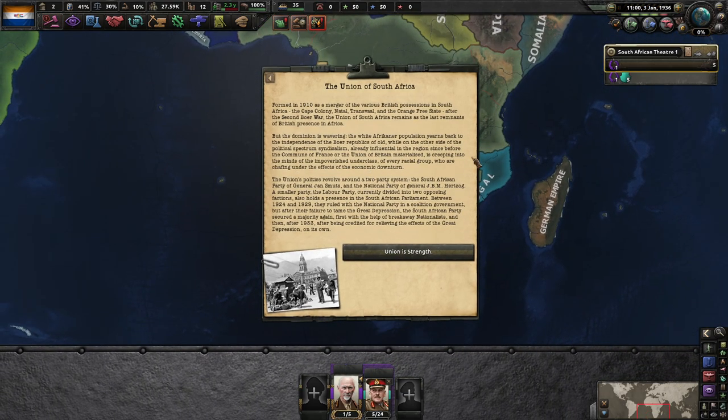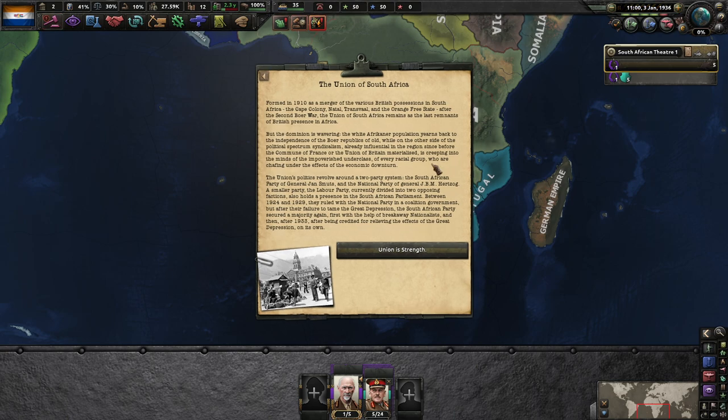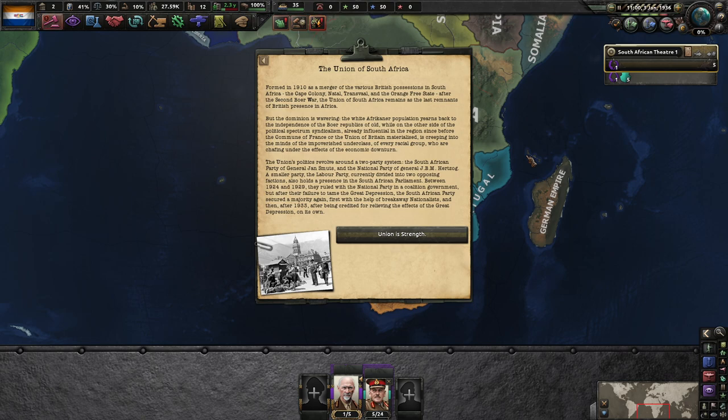So, the Union of South Africa — formed in 1910, it's a merger of the various British possessions in South Africa: the Cape Colony, the Transvaal, and the Orange Free State, after the Second Weltkrieg. The Union remains as the last remnant of the British presence in Africa. But the dominion is wavering — the white Afrikaner population yearns for the independence of the old republics, while syndicalists, already influential in the region since before the Commune of France or the Union of Britain materialized, are creeping into the minds of the impoverished underclass of every racial group chafing under the economic downturn. The Union's politics revolve around a two-party system: the South African Party of General Jan Smuts and the National Party of General J.B.M. Hertzog. A smaller Labour Party, currently divided into two opposing factions, also holds a presence in parliament. Between 1924 and 1929 they ruled with the National Party in a coalition government, but after their failure to tame the Great Depression, the South African Party secured a majority again — first with breakaway Nationalists, and then after 1933 after being credited for relieving the effects of the Great Depression on its own.